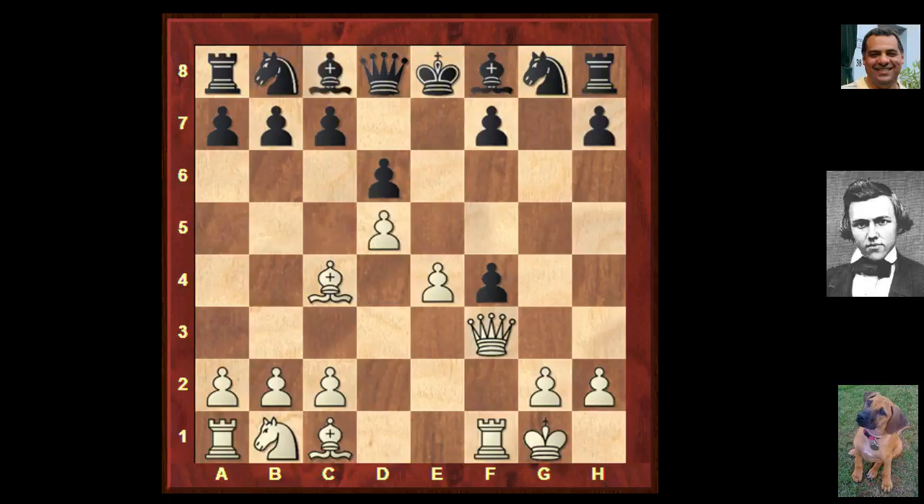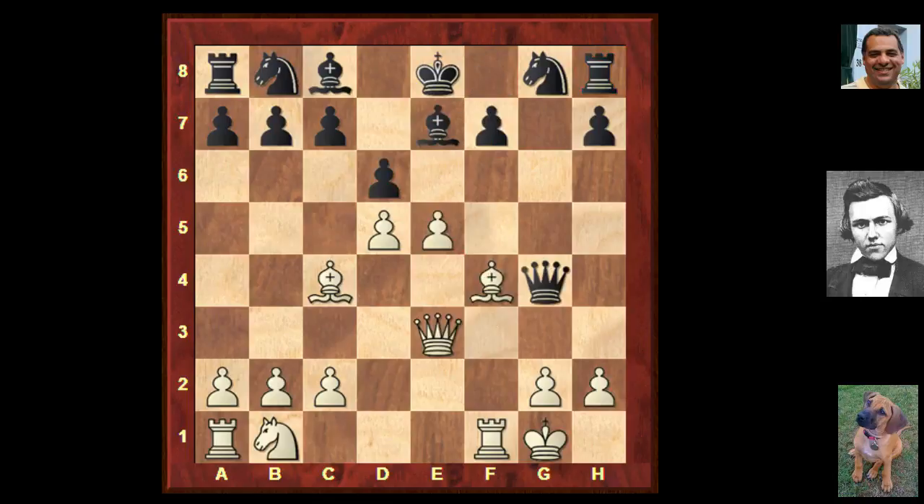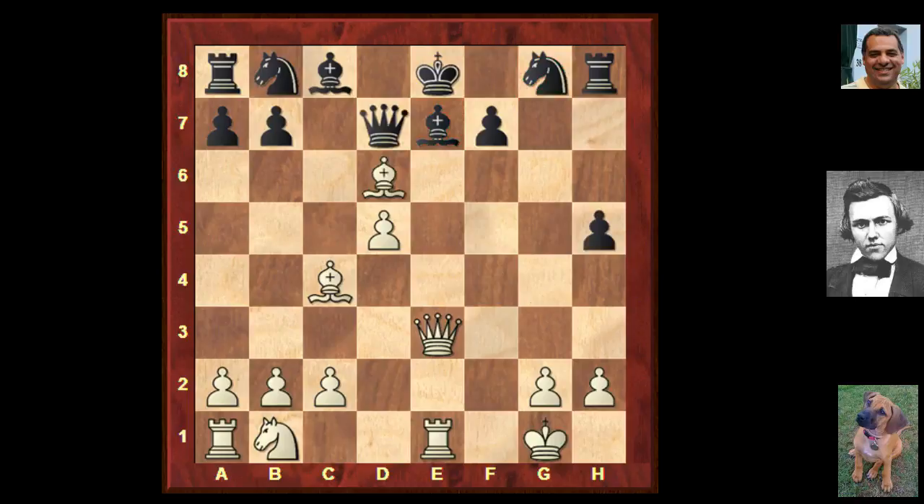A little bit of respite for black maybe. Bishop takes f4, but the center is about to be put under great pressure with e5 - and there's a horrible threat of e6. Black plays Queen g4 wanting an exchange of queens, rejected with Queen e3. After Bishop e7, white takes on d6, c takes, Re1 - the knight cannot move without being mated on e7. Black tried h5, Bishop takes d6, the queen has to go back, Bishop takes e7, Knight takes e7.